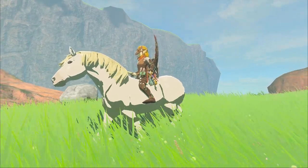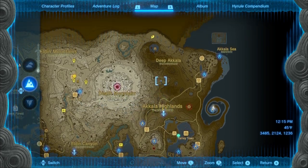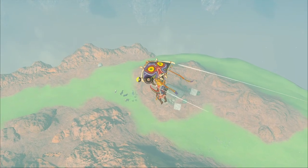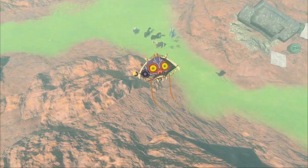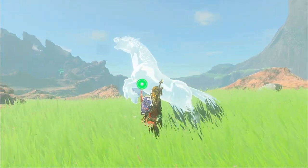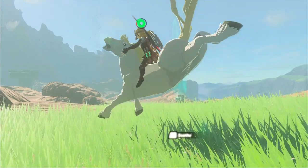Next we're going to get Zelda's white stallion. Head to Ulri Mountain Skyview Tower, launch out of it, and glide towards Skull Lake, landing on the other side. Zelda's horse will be hanging out in a group of other horses — it should be really easy to tell which one it is. We're going to do the same freeze trick: shoot her with a freeze arrow, jump on, and tame it as quickly as possible.